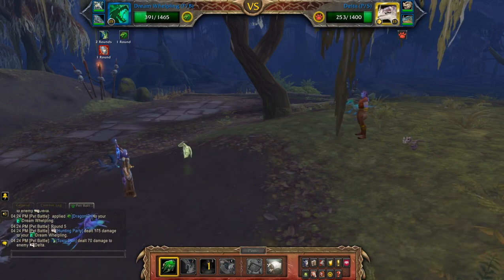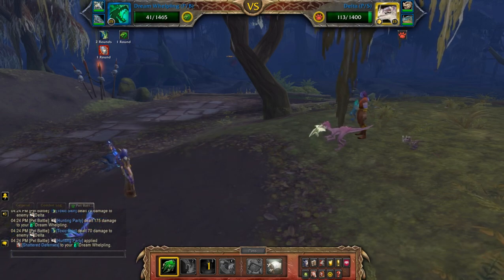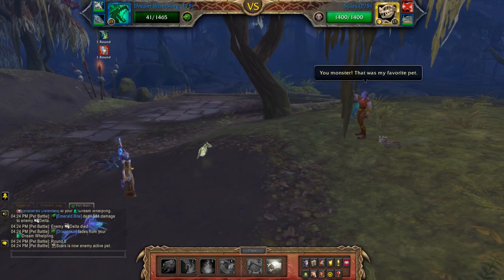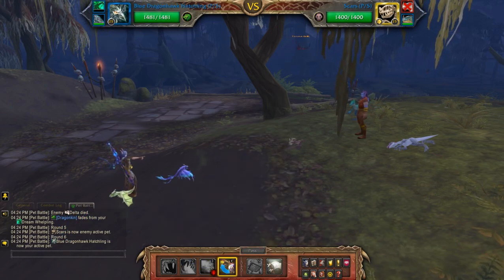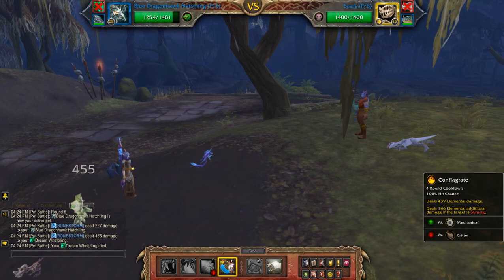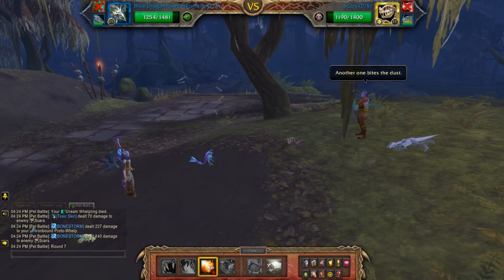Usually on this move your pet's dead. Well, that's unusual because usually there's a little bit of health on Delta when your second pet comes in. So I am just going to switch out here, assuming my pet died. So I am going to hit Flame Breath.